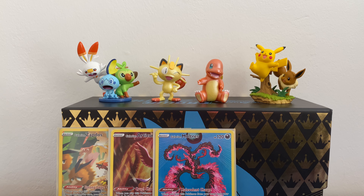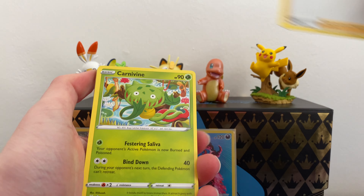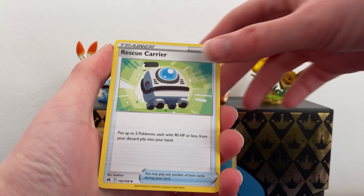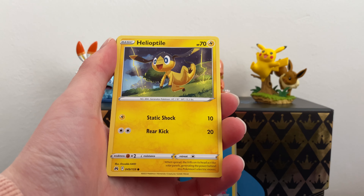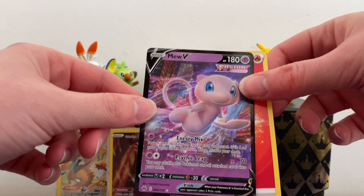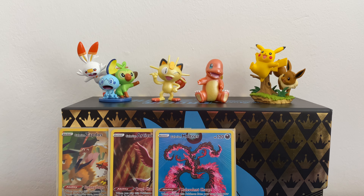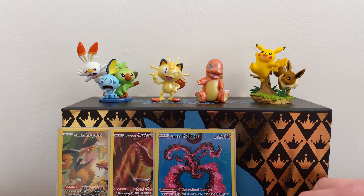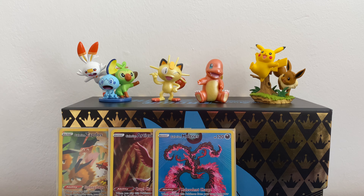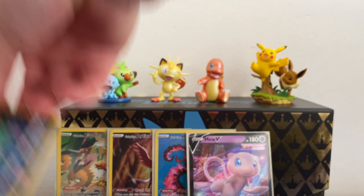We've got four packs each, going into the first set of four and then we'll just do them as we go. So this is the first tin — we've got Carnivine, Rescue Carrier, Grubbin, Scorbunny, Heliolisk, Wooloo, Shinx, Solrock, a Galarian Gallery card, and a new V. That is a new card and that's the energy. We're getting into this set. There's a new card in the set so I'm assuming there's a new V-Max or at least a reprint of V-Max.